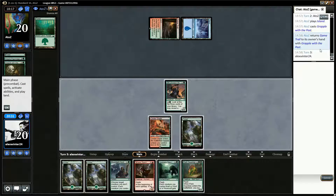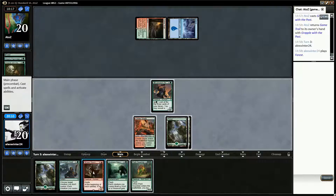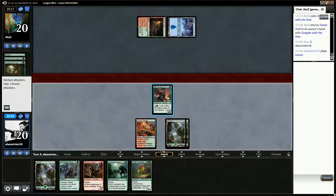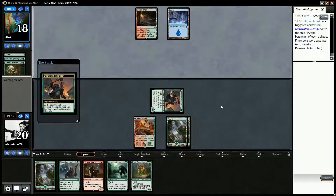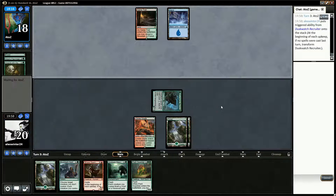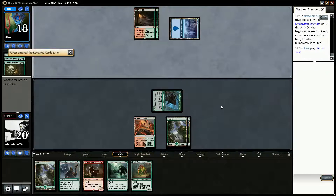They've actually got Game Trail. They played an Island, cast Grasp of the Past, and put Game Trail into its owner's hand — but they didn't bother to show me in revealed cards. We actually draw Pack Guardian, which is sweet. We're foregoing three damage from the Garruk Bandit but Pack Guardian will do six next turn anyway. This also plays around Kozilek's Return because the Krallenhorde Howler is now a three-toughness creature.